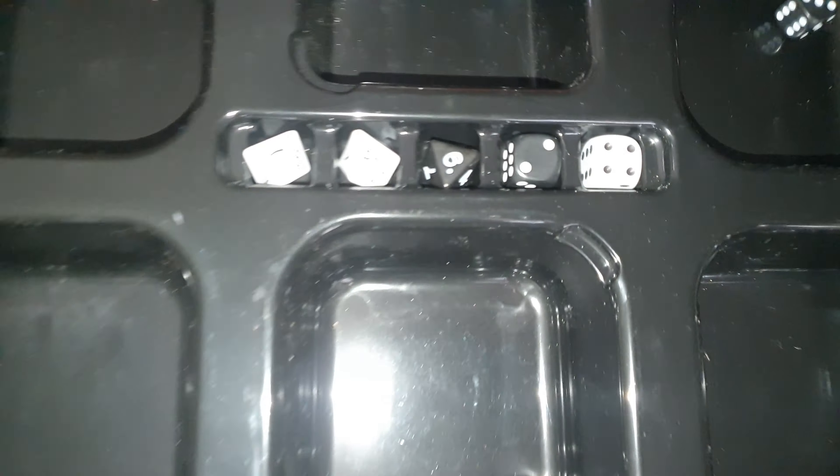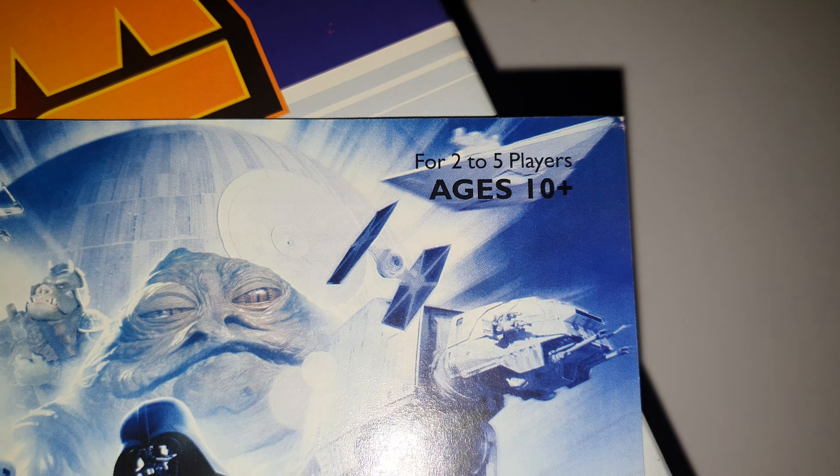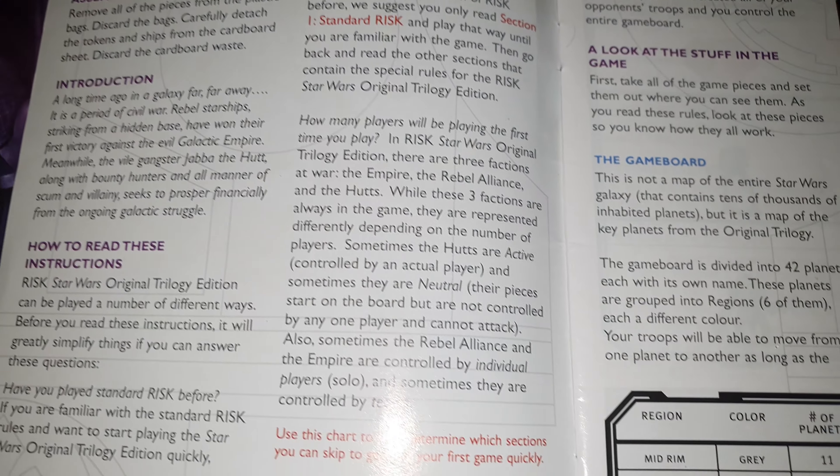So it comes with... I've got the dice in the box. It comes with two to five players, age ten plus, and instructions on how to play. So I've got a bit of reading to do.